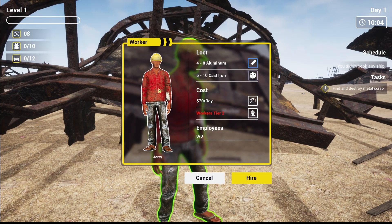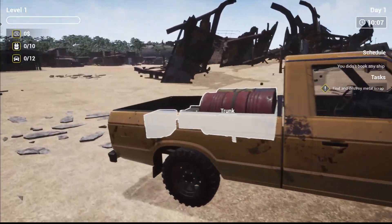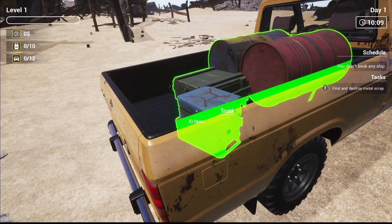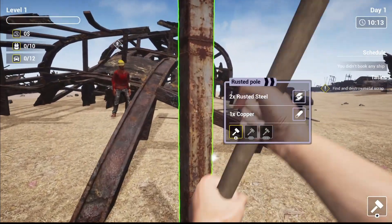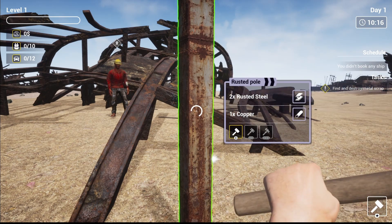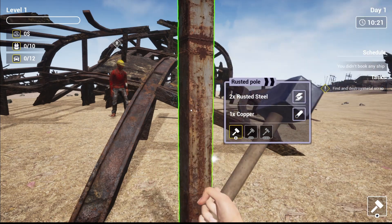We can actually hire workers! Workers tier two costs seventy dollars a day — interesting, eventually. Let's go in here and see if we can open our trunk — we have nothing in our trunk at the moment. Let me figure out how to get the hammer out. Number one — there it is! Bash the steel down with our big sledgehammer.